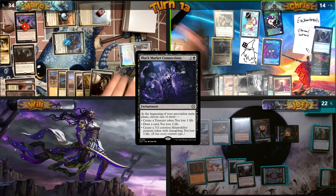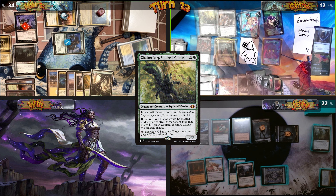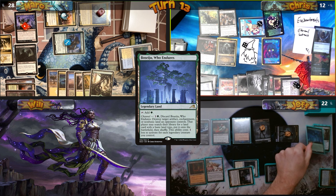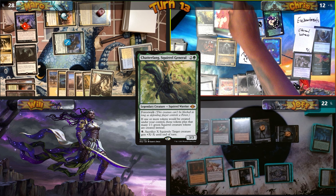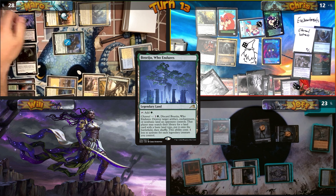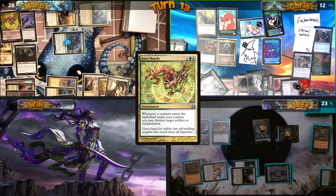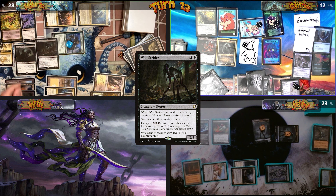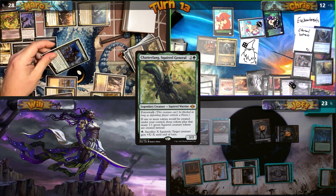I draw an extra card with Black Market, play Urza's Saga, and cast Chatterfang Squirrel General. I send 6 damage in the air at Mark with no blocks. During my end step, Jeff channels Boseju to destroy my Illustrious Wanderglyph — I make it an enchantment token with Myrkul and get a Squirrel token, fetching Plains. Mark then activates Tayam, returning Aura Shards and Wollstrider to play. I respond by sacrificing 3 Squirrels, giving Champion of Lambholt plus three minus three, and Mark draws from Midnight Reaper.